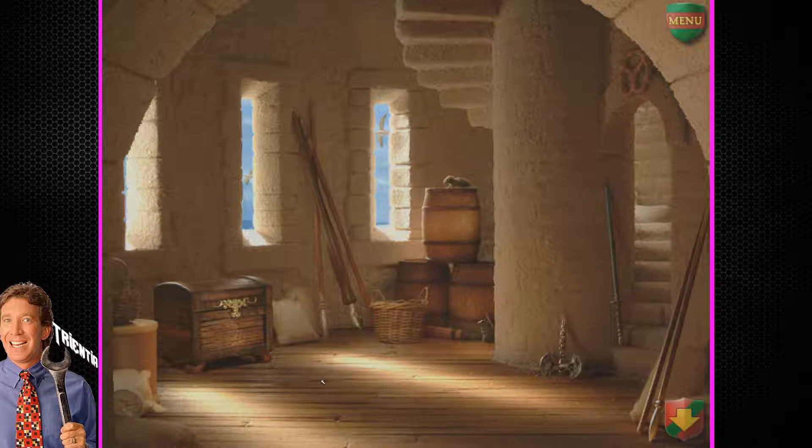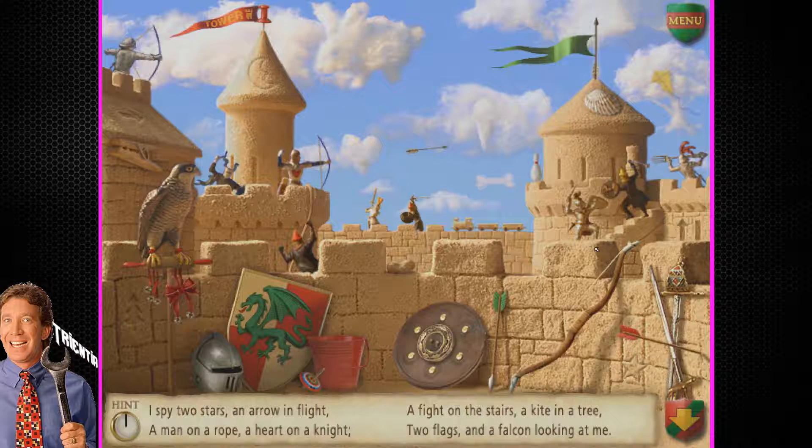Let's see — anything else in here? No? The sword stopped me from going upstairs, or I guess the sword's just going upstairs. There's an arrow in flight. A man on a rope. This man's on a rope. He's got my key. That's not a very good weapon to use, I'll have you know.